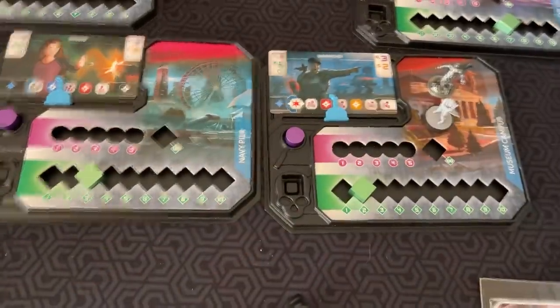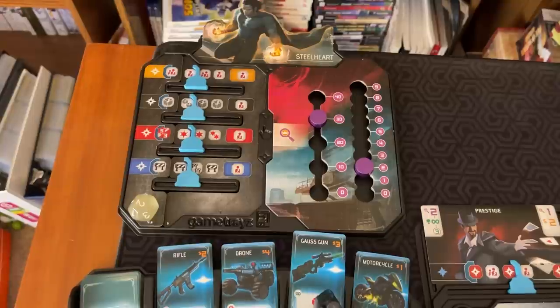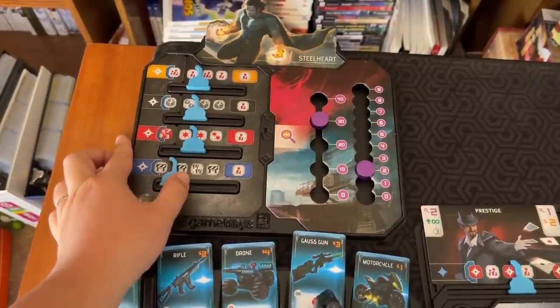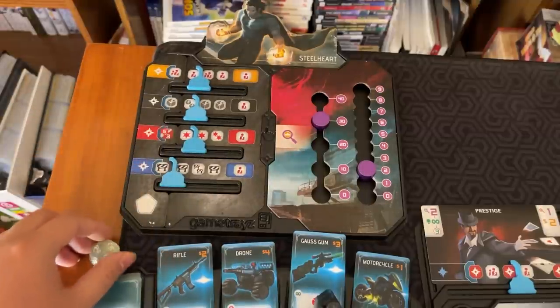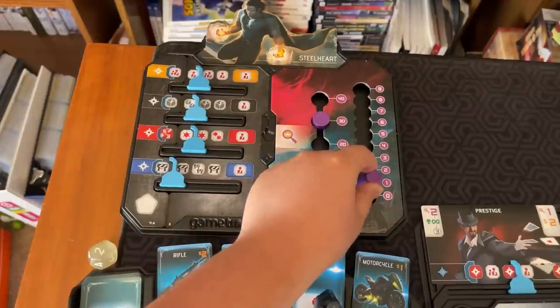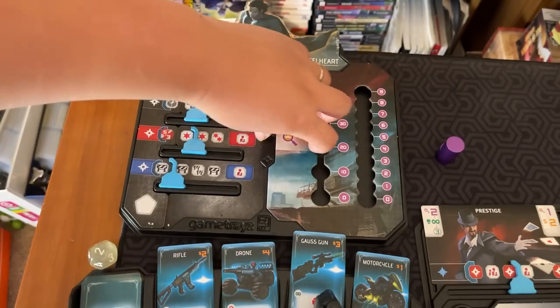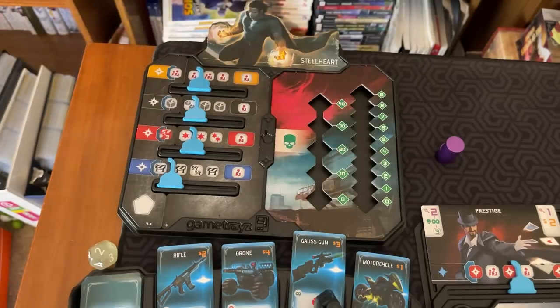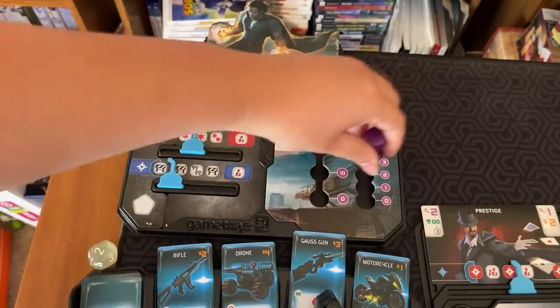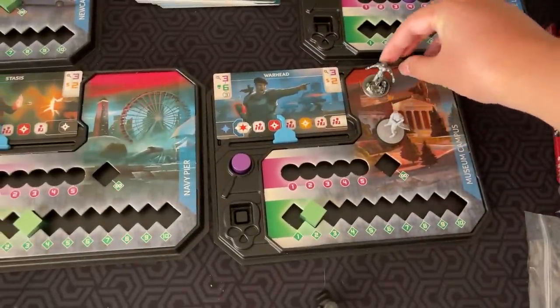The main focus of this game, though, is defeating Steelheart. Much like other Epics, if you're on the same space as Steelheart you can use blue dice to contain his powers — he has four different power tracks. In the beginning you have to research him; once his research level is down to zero, that protection is removed and then you can attack him. Steelheart is also represented by a piece that moves around the board randomly, so you have to move to him to influence him.